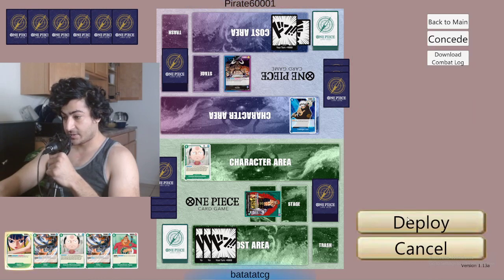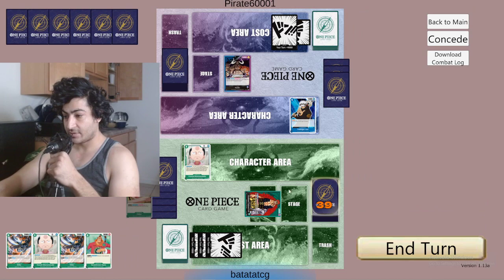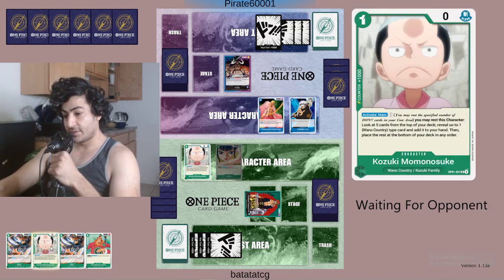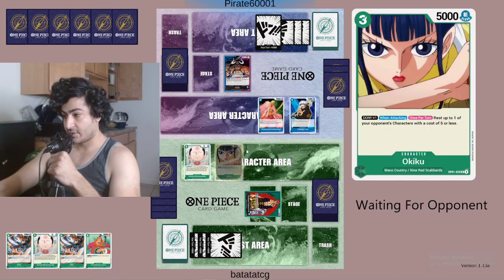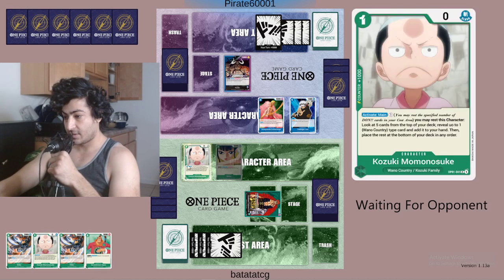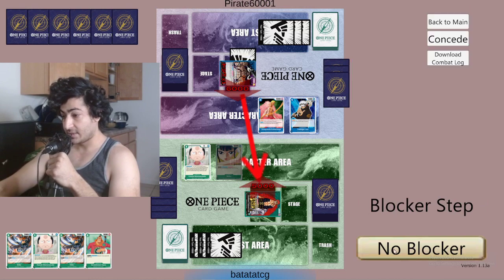He does take that damage which is amazing. We could activate Kazuki into... no, I would rather have Okiku on the field. I could have played Kazuki ability into the Killer but I wanna have Okiku. Now when Okiku attacks we can play the Killers to protect her and we can activate Kazuki as well. So he's attacking me for 6k — I'll take this one.